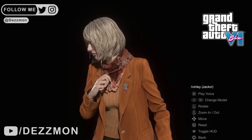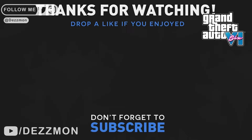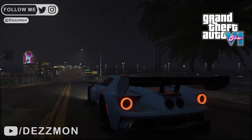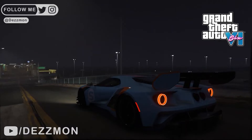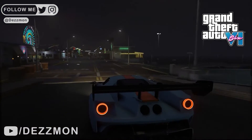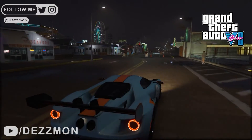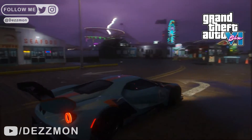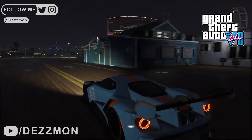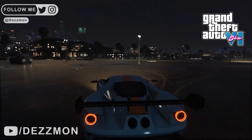So GTA 6 jiggle animation is a concept by me for Rockstar Games to push their boundaries in gaming. By incorporating this innovative technique, characters and NPCs will have lifelike qualities that enhance player immersion and engagement. The careful implementation of jiggle animation showcases the attention to detail that sets GTA 6 apart as a groundbreaking gaming experience.